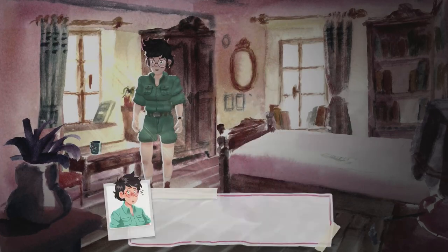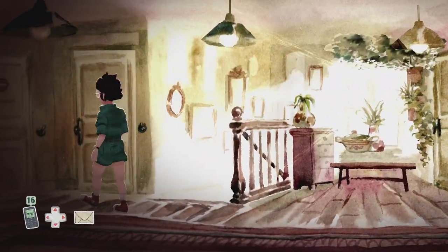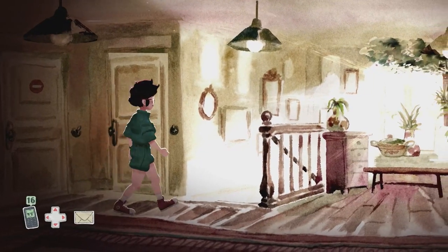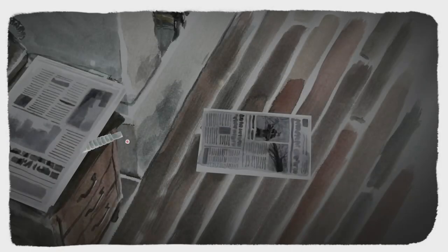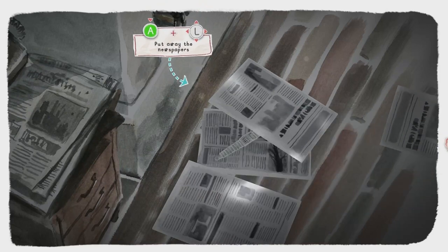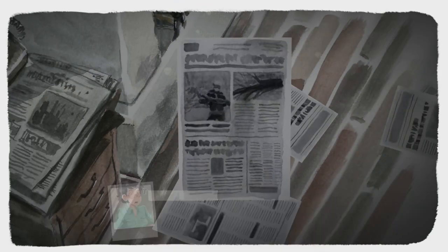Starting Chapter 7, find letter 15 on the bed — interact with that. Head into our room and on the chest of drawers interact with letter 16. Head downstairs into the living room, at the back where we found the binder, interact with the watch on the left hand side. This scatters newspapers on the floor — move them out of the way, interact with the watch, then interact with the newspaper. That will initiate the last memory.